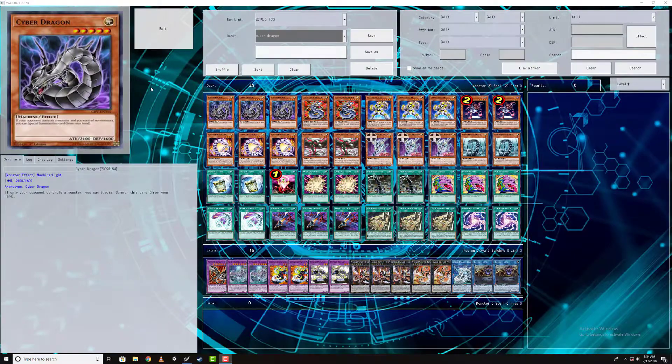Hey guys, it's msat3 on the Dualism Pro channel giving you my Cyber Dragon deck profile. I love this deck — the new support, the consistency, the plays. Infinity as a new boss monster has definitely pushed this deck to new heights. People are going to be playing Cyber Dragons forever just because of Infinity, and the plays have definitely allowed you to go into Infinity much more diligently and possibly do way more than just Infinity.